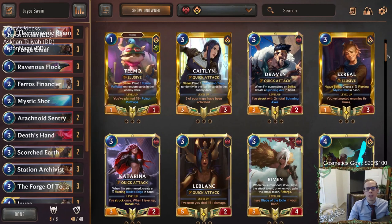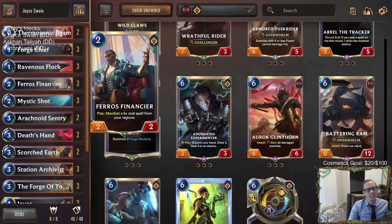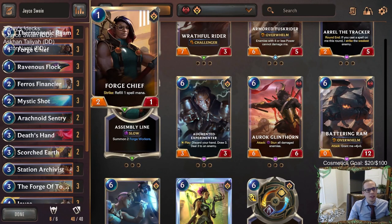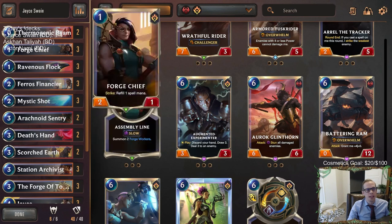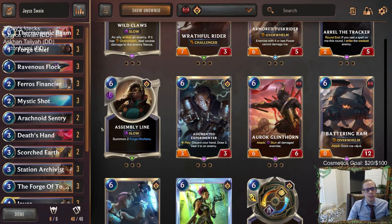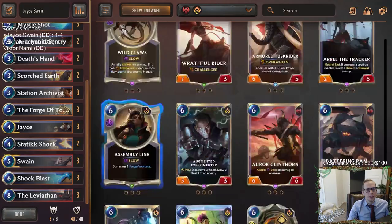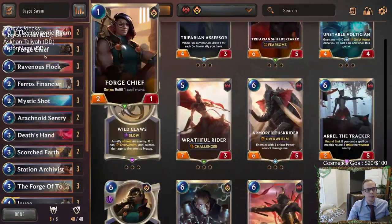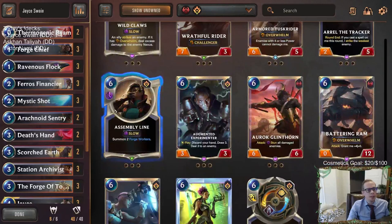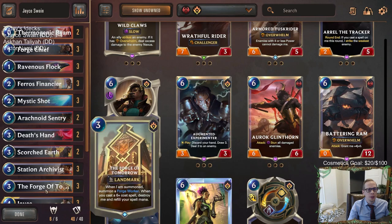Assembly Line is basically just a one-mana 2/1 that sometimes replaces the mana. But a lot of times we didn't have mana to proactively use anyway, so we were wasting mana anyway — and this refill-one-spell-mana didn't matter. Assembly Line would work out well with the Financier, just give us more proactive things to spend mana on. We need more proactive ways to spend mana and more damage-based things because of Swain. Units dealing damage would be really nice, but we also need six-mana spells.